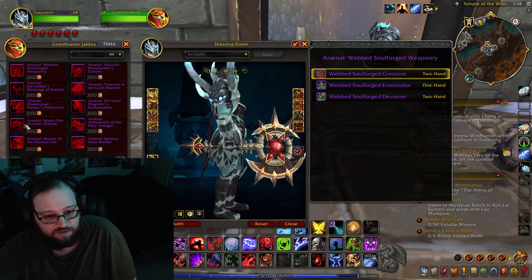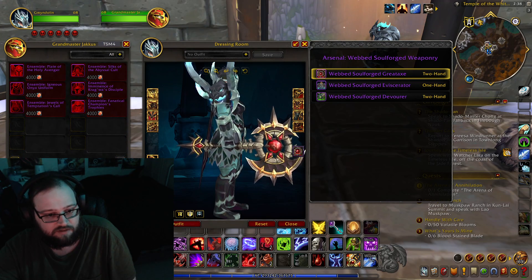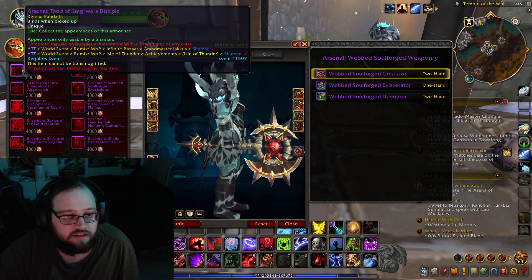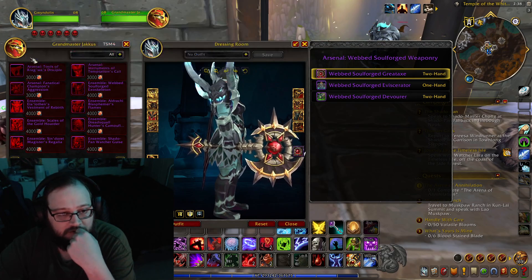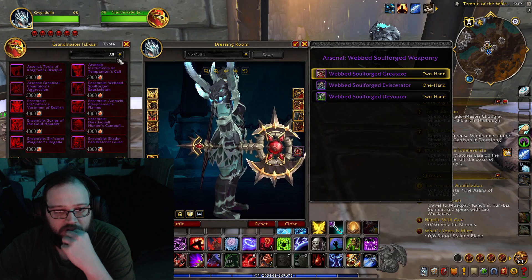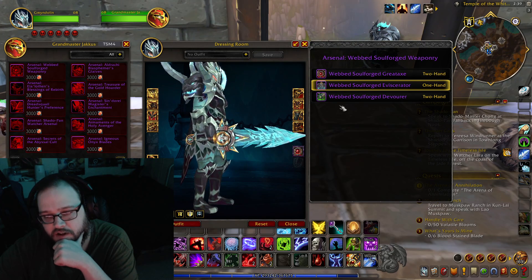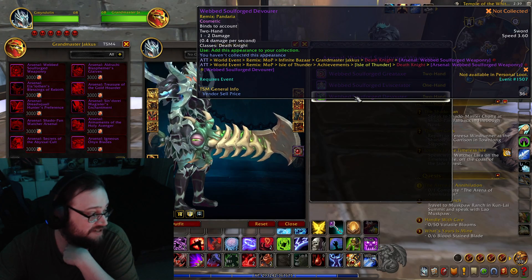It is a lot of bronze. Looking at costs: around 30K, 40K, 70K... 12K... totaling up to about 91K for all of this — which isn't that bad. So for the DK arsenal, we've got the one-handed sword and the two-handed sword. Now that I don't have to spend Trader's Tender on them, I really like them.